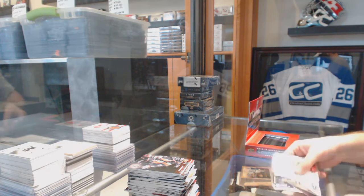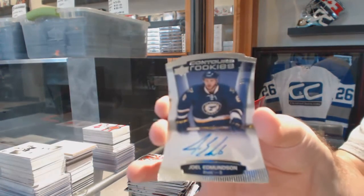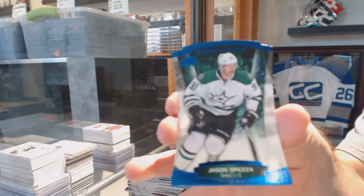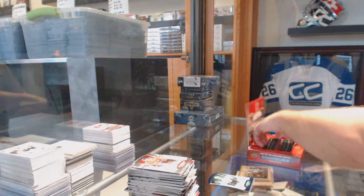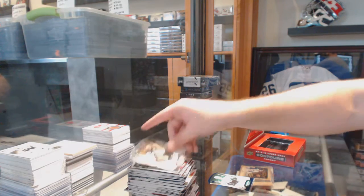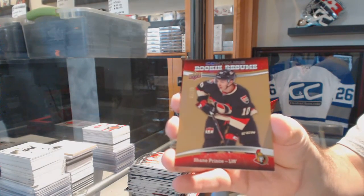All right, so what do we got here? We have a Rookies Autographed numbered to 499 for the St. Louis Blues — Joel Edmundson. And for the Dallas Stars, numbered to 499, Jason Spezza. I think there's eight or nine in that box. We've got a Rookie Resume numbered to 99 for the Ottawa Senators — Shane Prince.